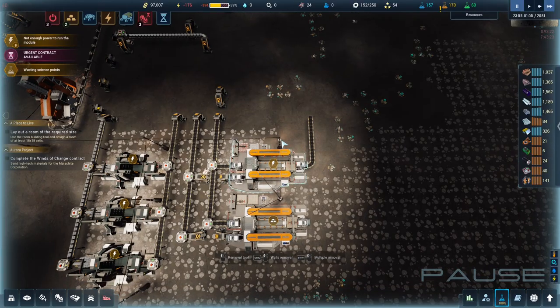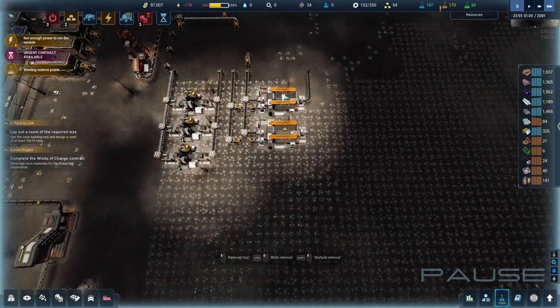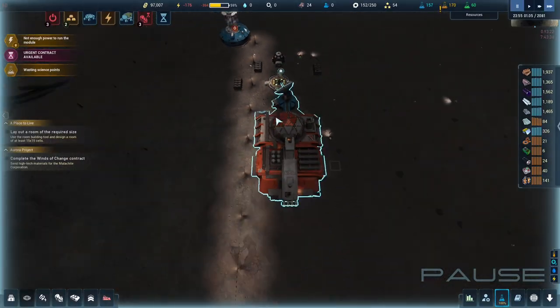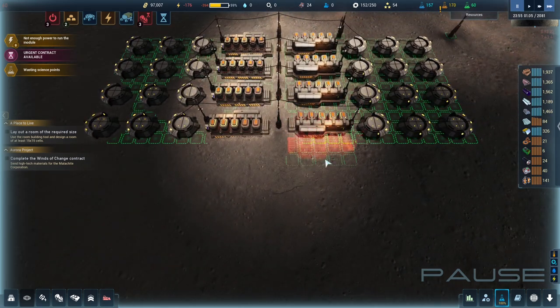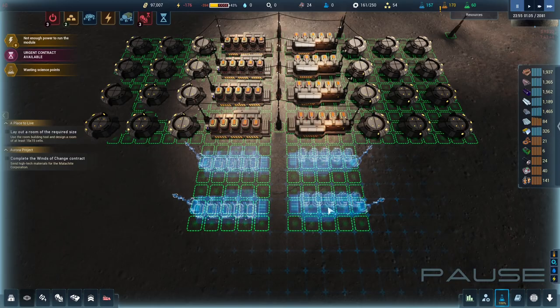We don't have enough power to do what we want to do. Let's build more power — do we have aluminium? We do have aluminium now, finally! One, two, three or one, two, three, four, five, six.